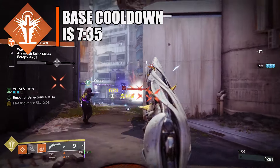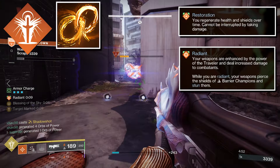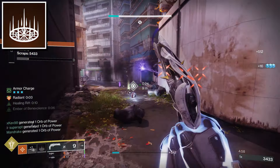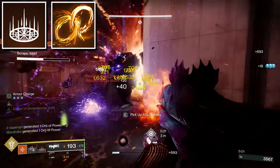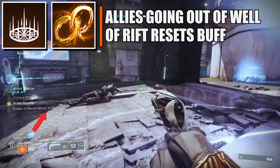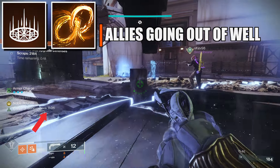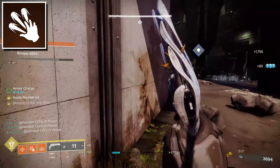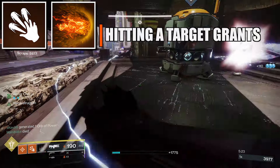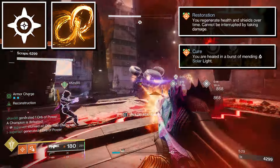For the super ability, go for Well of Radiance because it gives you and your teammates restoration and radiant — this is one way to proc Ember of Benevolence. For the class ability, go for healing rift, which is the second way to proc Ember of Benevolence. If a teammate steps into your Well of Radiance or healing rift, it also procs Ember of Benevolence, and going back in will refresh the buff. For the solar melee, go for Celestial Fire to get radiant off hitting targets, which is the third way to proc Ember of Benevolence. For the solar grenade, go for healing grenade, which is another way to proc Ember of Benevolence as well.